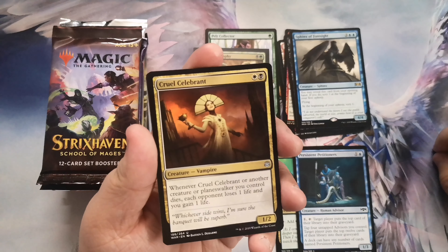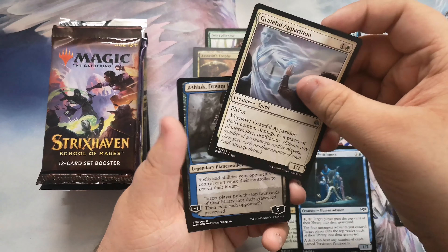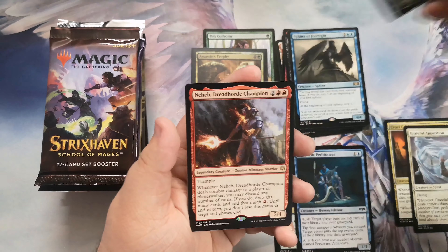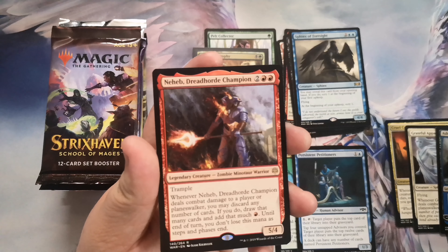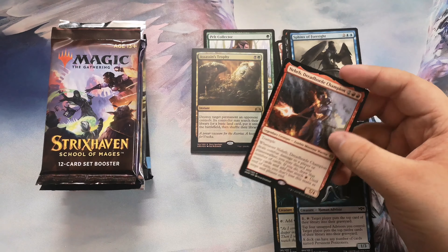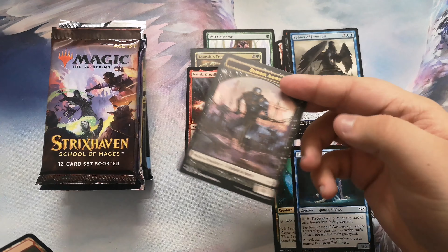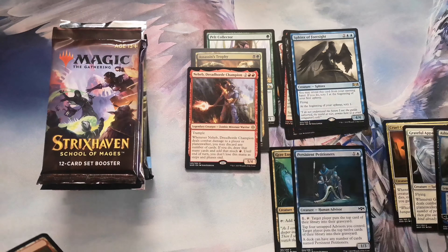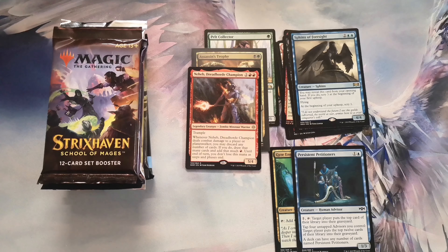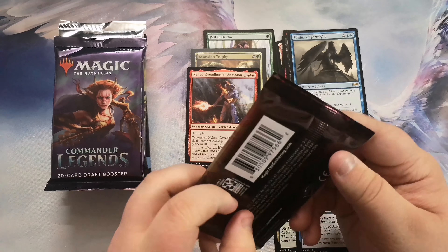We get grateful apparition, and our planeswalker is Ashiok. Our rare is Neheb — he's a zombie minotaur warrior, which is the most random set of words I've ever heard. Dread horde champion, he is the champion of the dread horde. Speaking of moving on, we're gonna move on to the Strixhaven set booster.